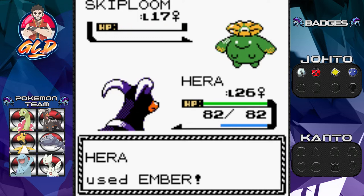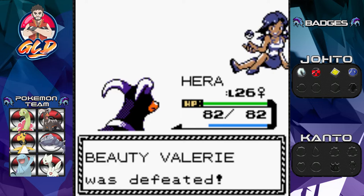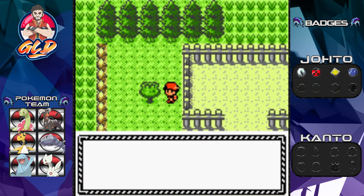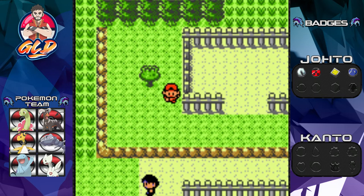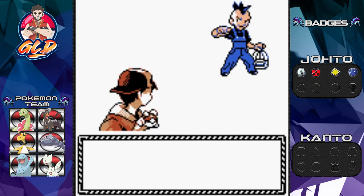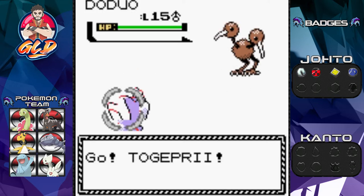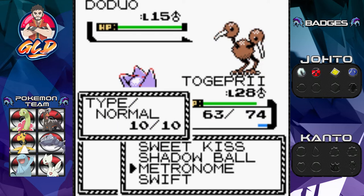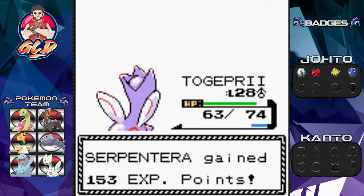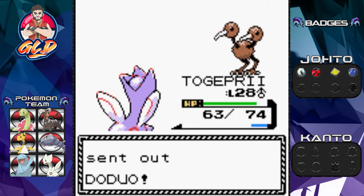I was told you can buy a Flamethrower TM and teach it to one of your Pokemon over in Goldenrod, but it's only available on a specific day. Found ourselves a berry here. There's a specific spot coming up where a lot of berries are needed so it's good we're stocking up. Let's take on this Doduo — Togepri uses Swift. I kind of want to check if Togepri can learn something new. Let's give Flaaffy some love.